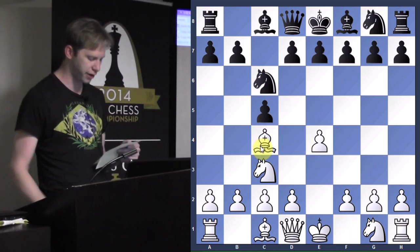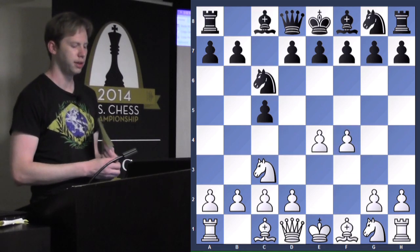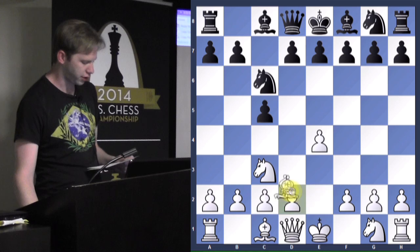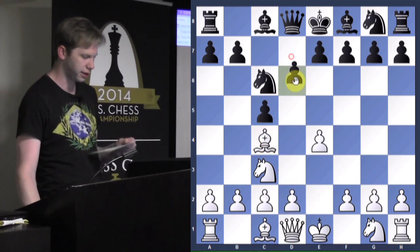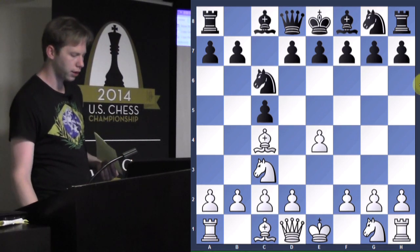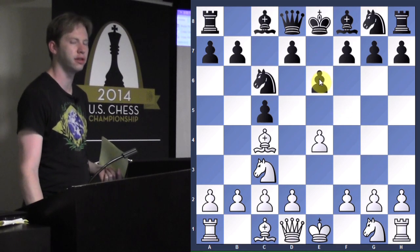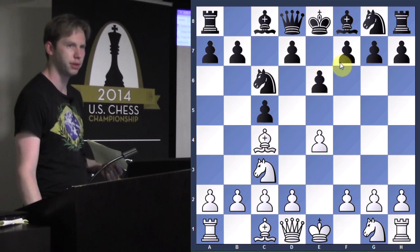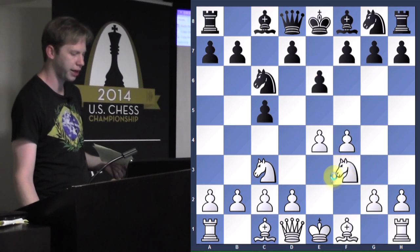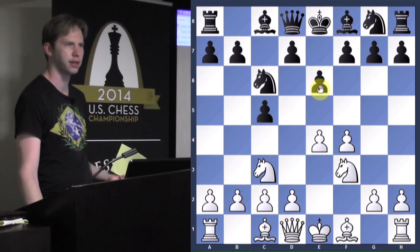Bishop c4 - if you're trying to go into the Grand Prix, it's usually more common to play f4 right away. Bishop c4 could have some problems with this move order. It looks like d6, but maybe bishop c4 - I suppose e6 is a good answer to bishop c4, with the idea of blocking out this bishop and aiming for d5. Notice if you play f4 and then black plays e6, you can play knight f3 and then bishop b5 instead of bishop c4 - you don't want the bishop on c4 when he plays e6 like this.